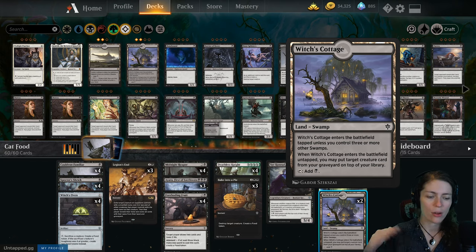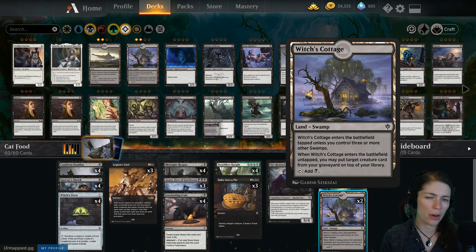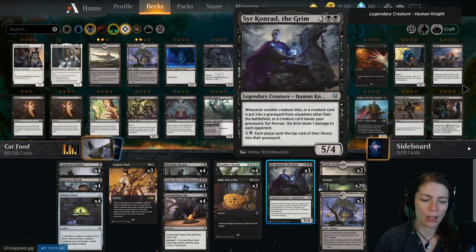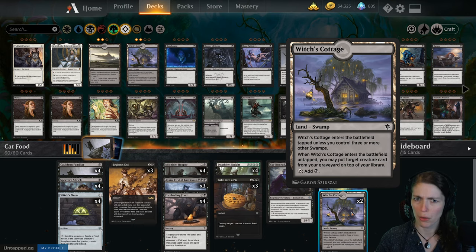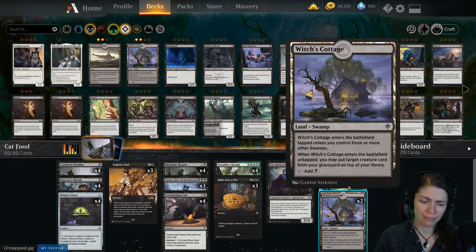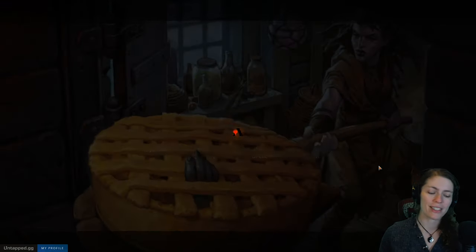I've been very unimpressed with Witch's Cottage so far, but I'm leaving two of them in because sometimes you want to recur Sir Conrad or Ayara. It's just really slow, and if you get it early it's very bad when it comes in tapped — I even had four of them in my opening hand at one point. Anyway, that is cat food, or cat bake. I like cat bake, but I've been calling it cat food, so let's go play some. Let's go bake some cat pies.